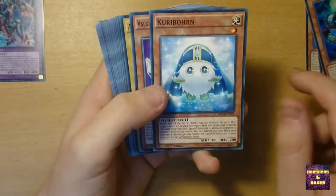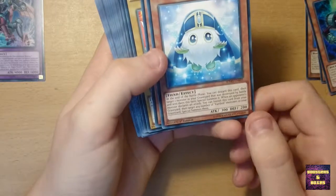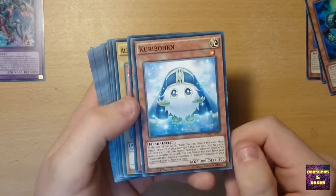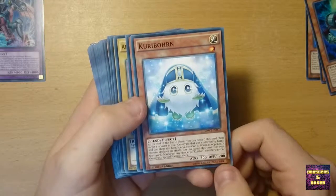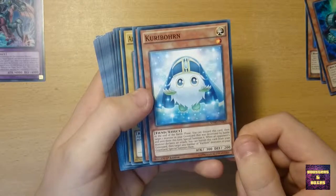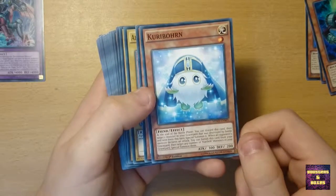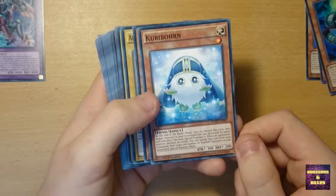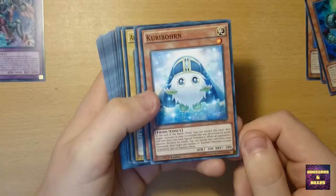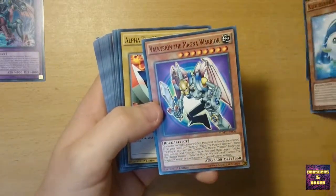Here we have Kuriborn — he is amazing, I really like him. At the end of the Battle Phase you can discard this card, then target one monster in the Graveyard that was destroyed by battle and sent there this turn — Special Summon it. When an opponent's monster declares an attack, you can banish this card from your Graveyard, then target any number of Kuriboh monsters in your Graveyard and Special Summon them. Wow.